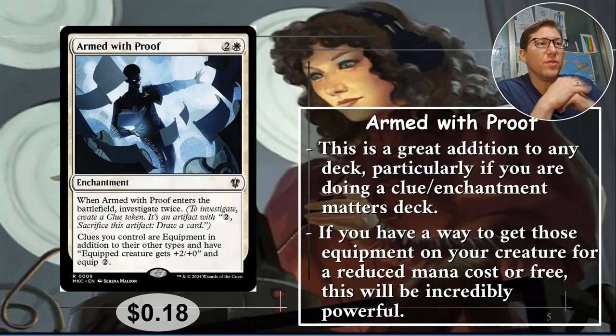Number five: Armed with Proof. Two and a white. This is an enchantment — when it enters the battlefield, investigate twice so you make two clue tokens right away. Clues you control are equipment in addition to their other types and have 'equipped creature gets plus two plus zero' and equip two. So really what you want is some way to equip a whole bunch of things at once or have a massive reduction in equip costs, then throw them all onto one creature. In Commander you put it on your commander and commander damage is done. If you've got double strike you need five clues, equip to your creature, and you'll probably have over 21 commander damage already. Anyway, 18 cents.